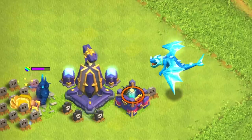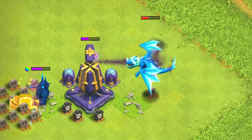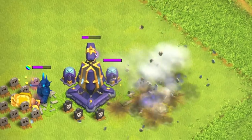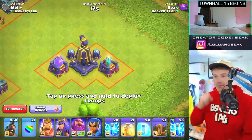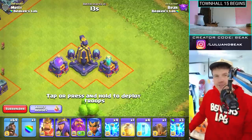One thing I haven't seen yet — what about this thing versus an air troop? The electric dragon seems to be doing well — it still didn't kill it but it did pretty good. I've heard that even if you somehow get past these spell towers without them chucking the spell at you and you kill them, they're still gonna chuck the spell at you.